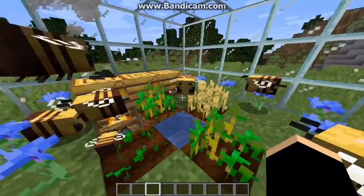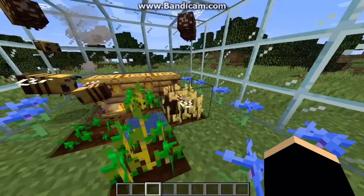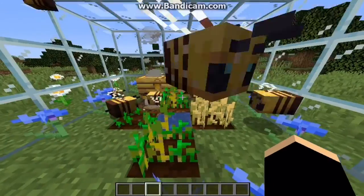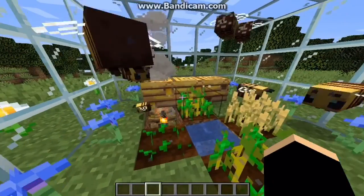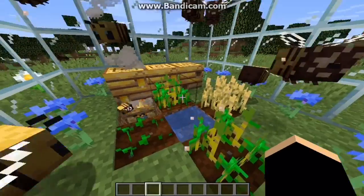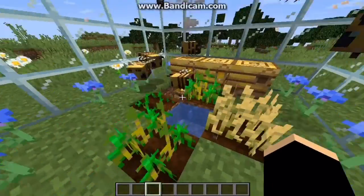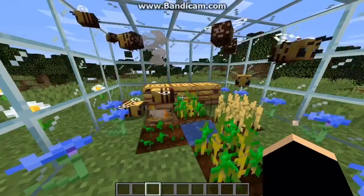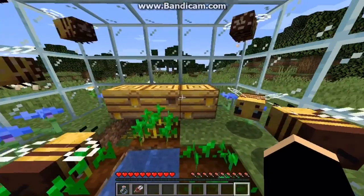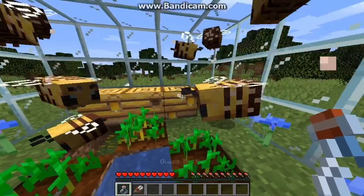If bees are going to pollinate a crop to their full potential — from early stage to fully grown — it takes about 10 minutes, maybe a bit less. It really takes patience. It could theoretically be a cool way to make automatic farms, but I doubt it's very practical because the bees get in the way when you're trying to harvest your crops. So it's somewhat useful but not extremely so.